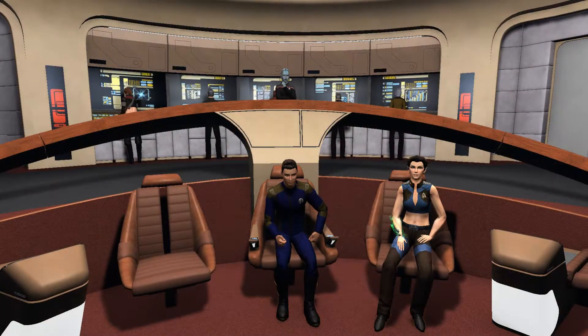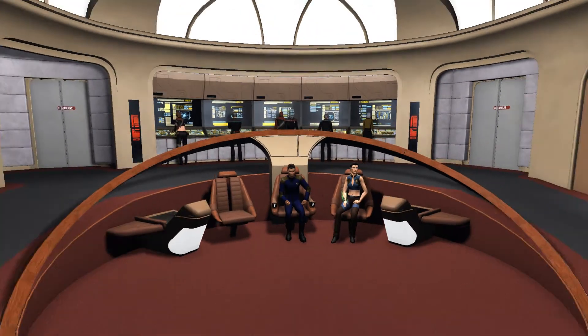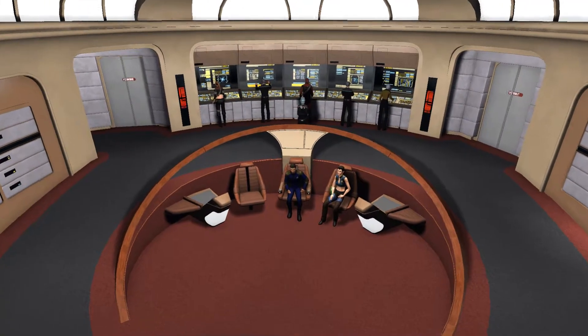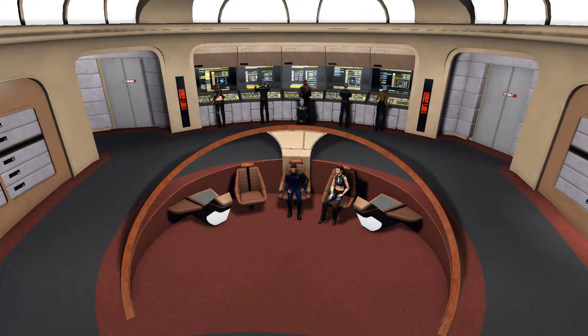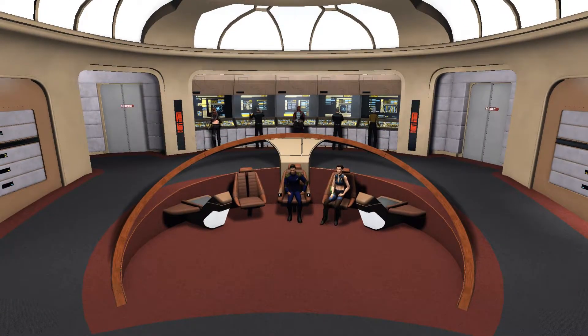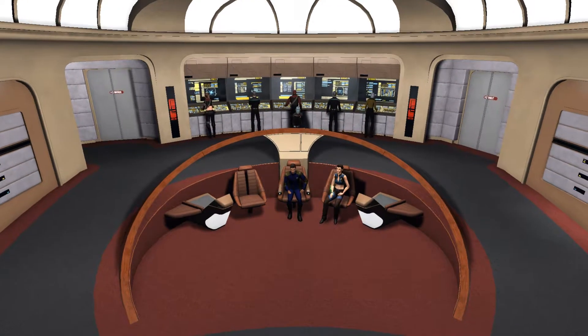So, as you can see, this is the Galaxy bridge from the classic show. It's a lovely bridge, all detailed. Let's actually start from the beginning — we've got the captain's chair in the middle, the first officer's chair on one side, and where my science officer is sitting you have the counsellor's chair, or the second person's chair. And up at the top you've got Worf's lovely horseshoe tactical console.